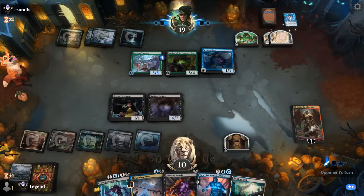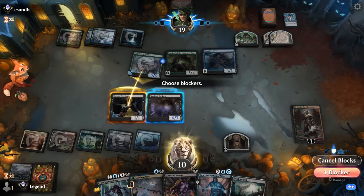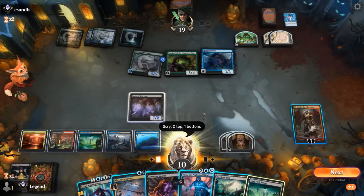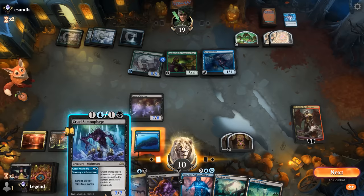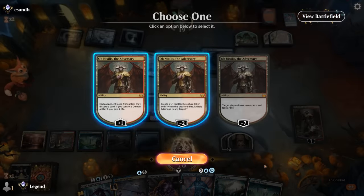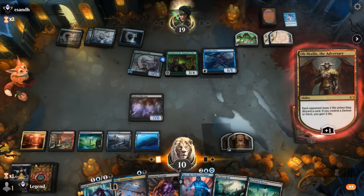Do we want to mill ourselves with Jace now that we only have the one Souls? We'd still have a huge Somnophage, so that may be worth it. I wish I could sacrifice Vermin to take out the Siren, but that's not going to happen. Let's make the opponent lose two more life so Obnixilis doesn't die to the Siren attack. Then Jace — could also do a minus three so it doesn't die to the Siren. Still mill nine cards.